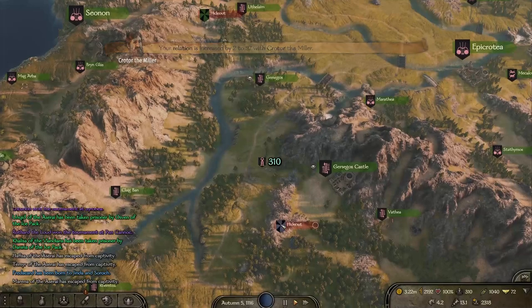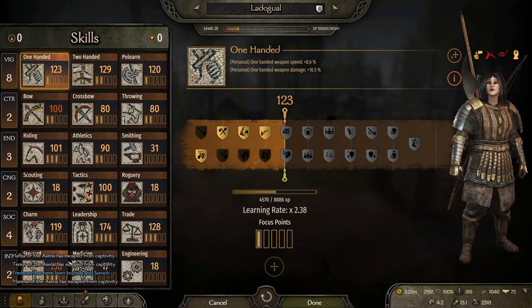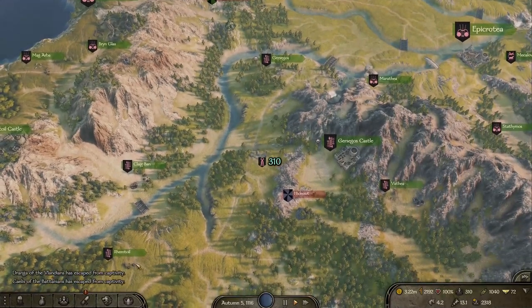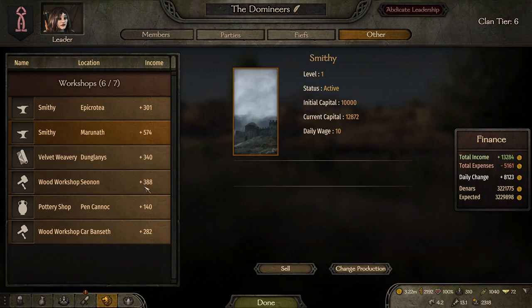A side note for everyone: this is very late in the game, so my character has a few perks that increase the production value and quality of workshops. If you're just starting out, your workshops probably won't be getting quite this amount of money, but this guide will still show you exactly which workshops are more profitable than others. Ratios and percentage-wise, this still applies to you — the figures just might not be this crazy initially.